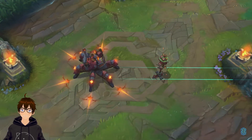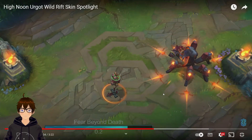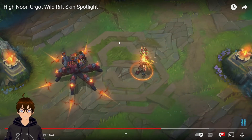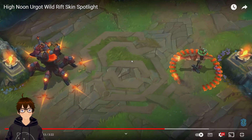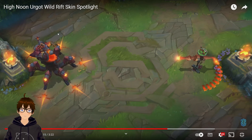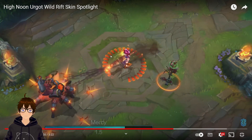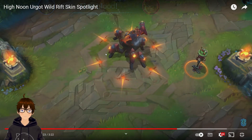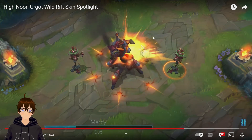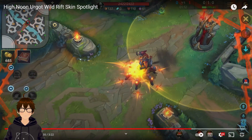A bull pops up — I guess Wild West. It looks like a train track, that's cool. Let's see the ultimate. Not bad, but that's going to be easy to dodge because it's such a short skill shot. It's good on close range, but if you're far you could dodge it.